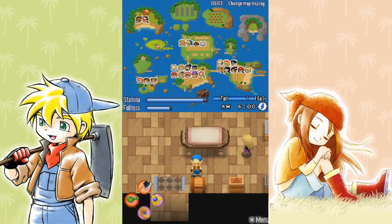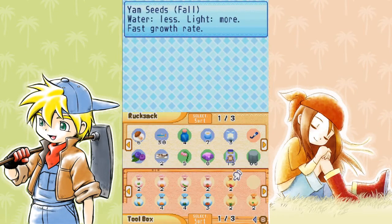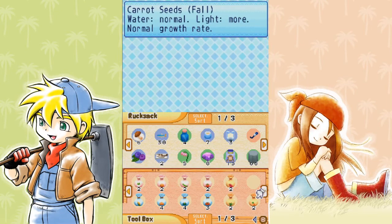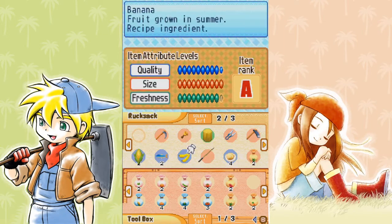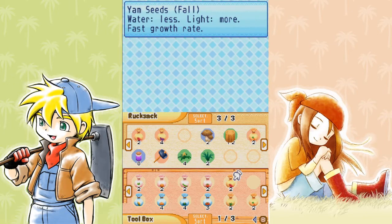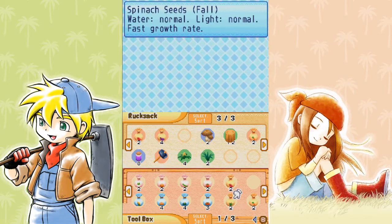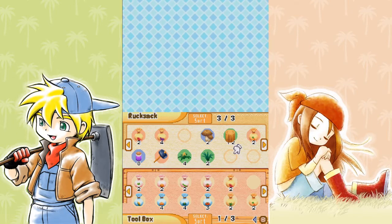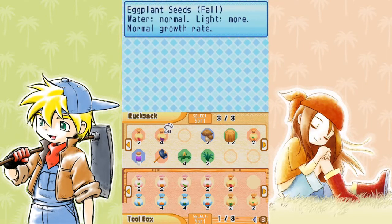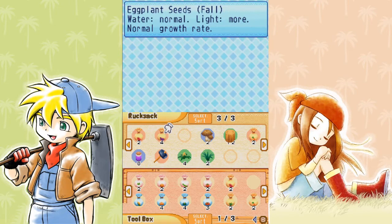I've just gone ahead and stored some in my toolbox. I've made more yams, more spinach and more carrots if I need them. And that saved me all of that money purchasing seeds from Chen — I didn't have to take that step. And then I can just go right ahead at the start of the day and plant these right away.